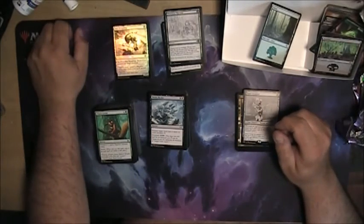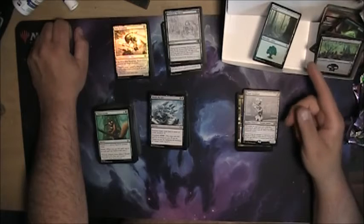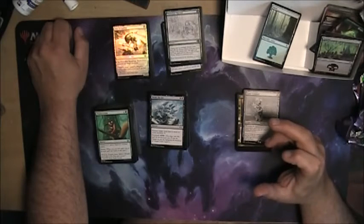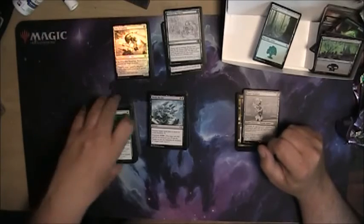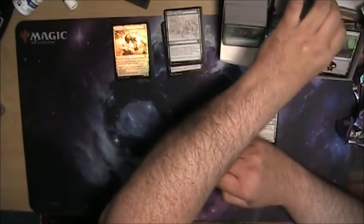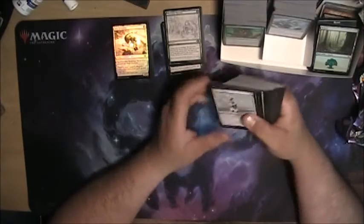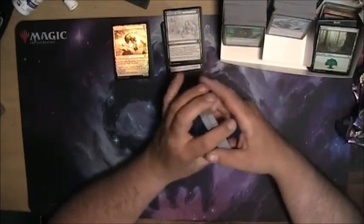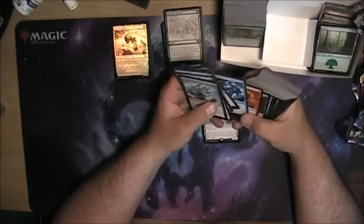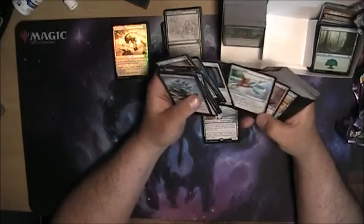I didn't get any of the three planeswalkers, which makes sense because I bought three boxes of Strixhaven and I didn't get a single Liliana or a single funky-looking Domri tutor — so my bad luck there, oh well. But I've got to sort all this stuff into my play stock. I should have friends coming over tonight. I didn't get — the artifact that lets you discard a card for a food token — did I really not get one of those?